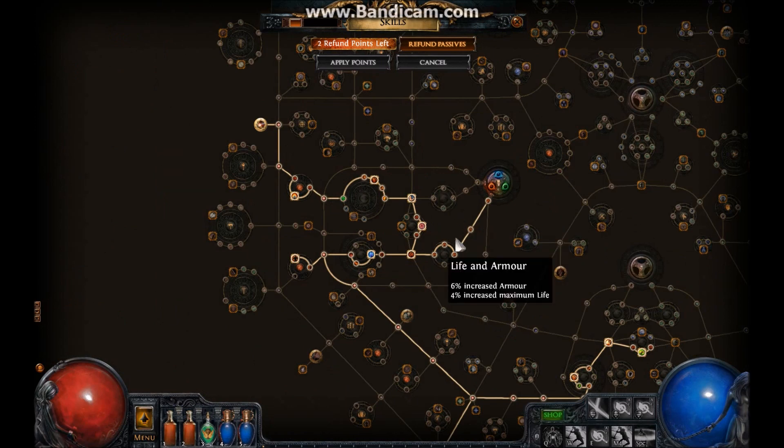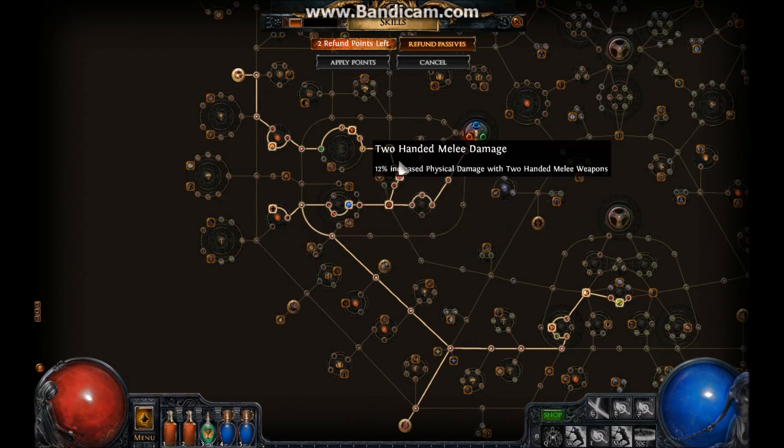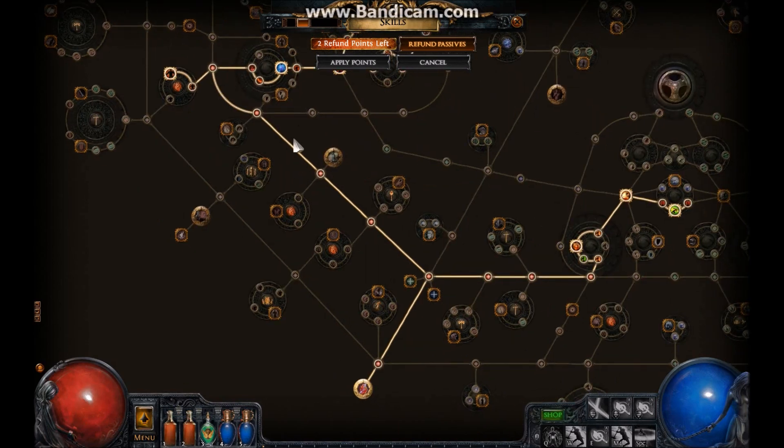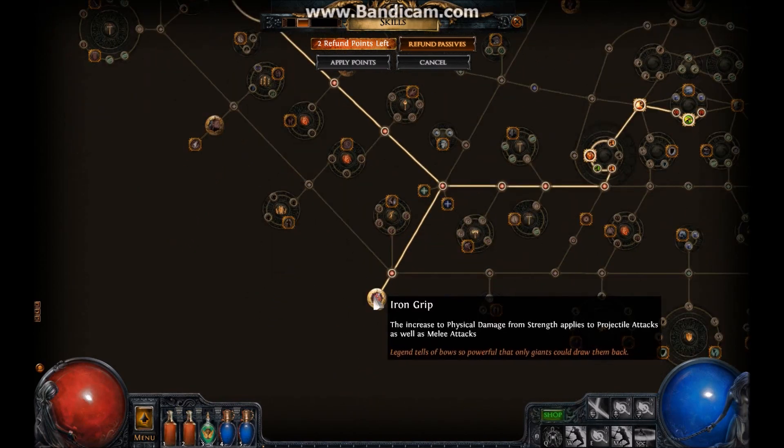First we're going to look at my passive tree. In my previous videos I went to get Resolute Technique, and then once I got that I started going back this way. I actually decided to get Juggernaut — I don't know why I didn't get that in the first place, because Juggernaut is OP.